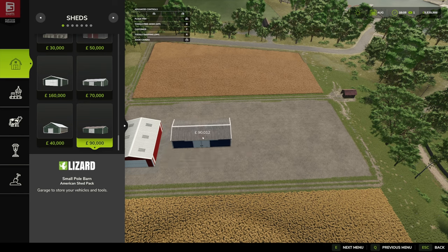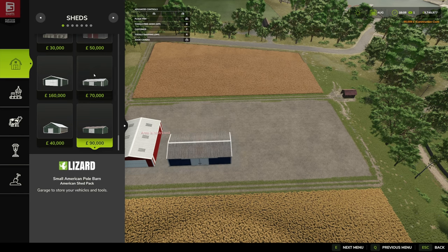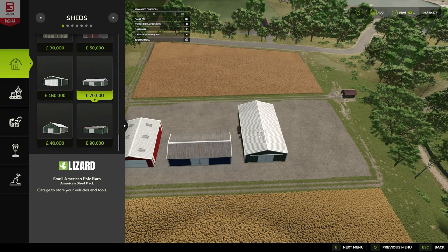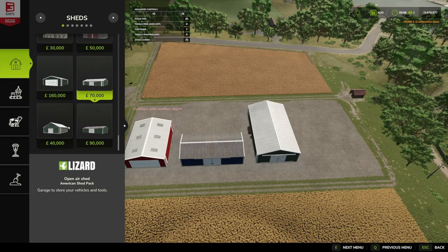We'll drop that one down there. Next up, the Small American Pole Barn — we'll leave this one in the standard green and drop that down.